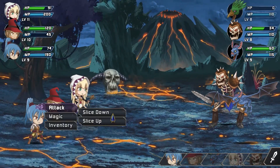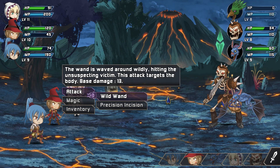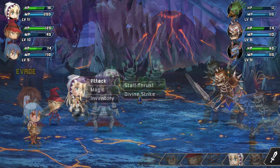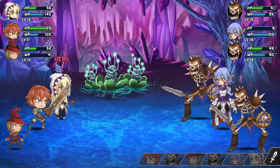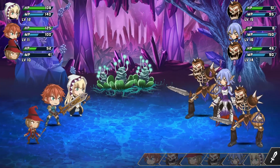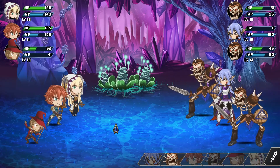Each character also has the option to do certain magic attacks. Most of these are just more powerful versions of standard attacks that cost 50 MP each, although Endolf has a hit-all attack that costs 100. The only character that's really noteworthy beyond that is Celestria, the healer of the group. In addition to the obvious of being able to restore HP, she can also sacrifice MP to give a portion of it to another hero.